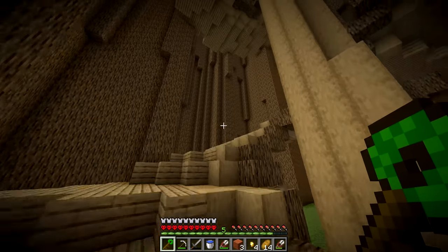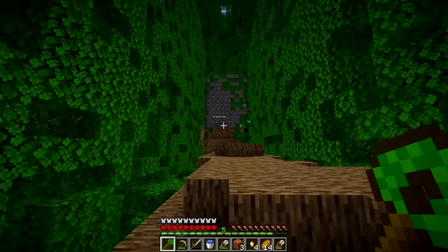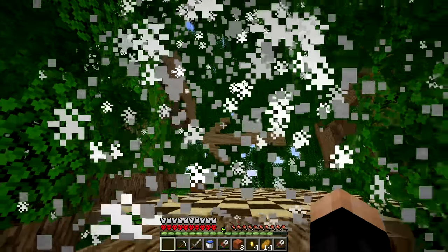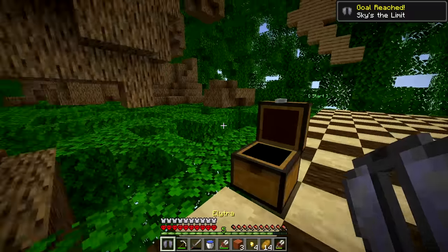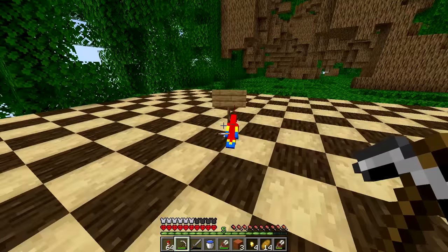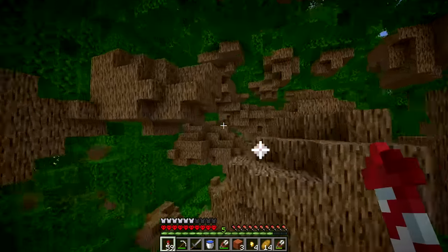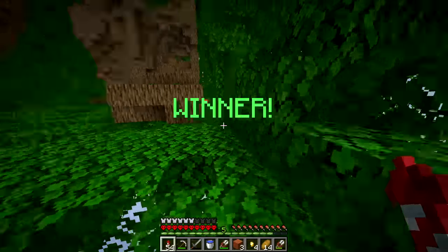There's a tree lock at the top of the tree. We use the tree key to open it - a big arrow points the way. We find an elytra and fireworks - it's a race! We put on the elytra, remove the wooden chestplate, ready the fireworks. A parrot appears with a sign saying 'you suck.' Three, two, one - bird race begins!